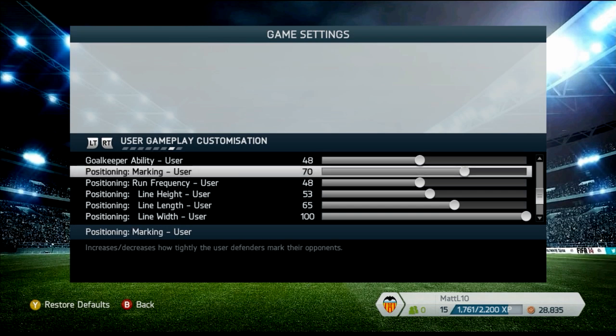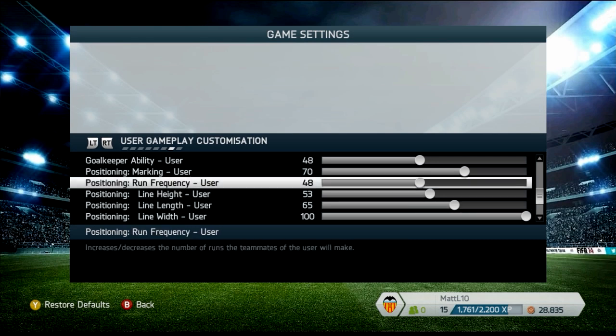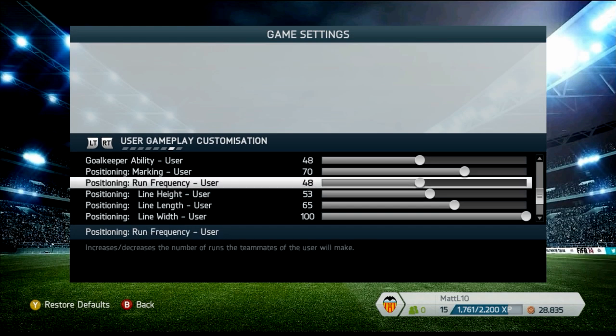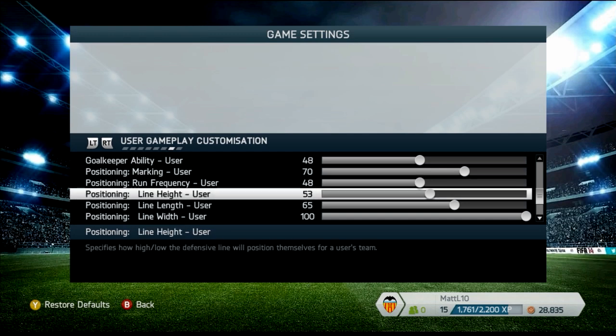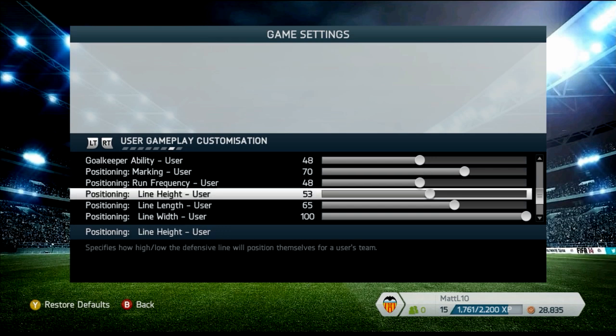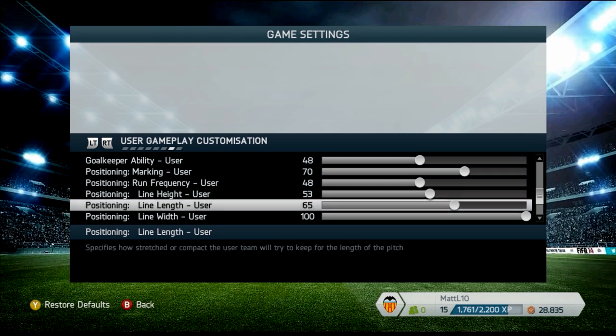Let's look at run frequency 48 and line height 53 together. If I had line height at 50, the computer would always be offside because they love to play that lofted through ball — I'm actually seeing a lot of that in the World Cup right now. At 53, it allows them to find the player or get close while still having a defender right there. Line height is at 53 specifically because line length is at 65.